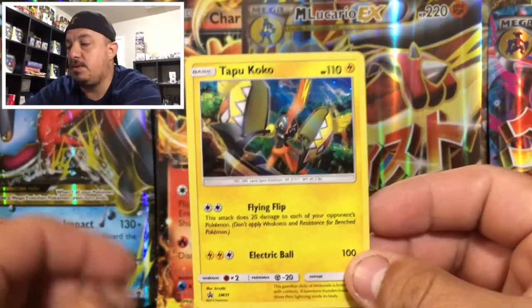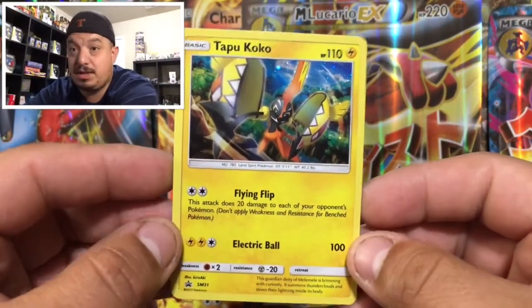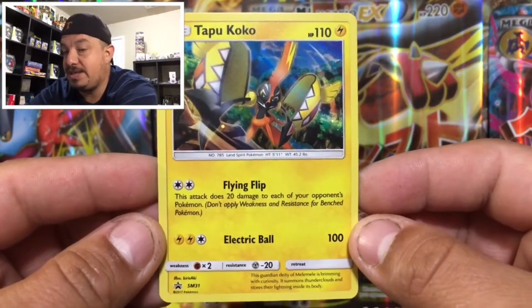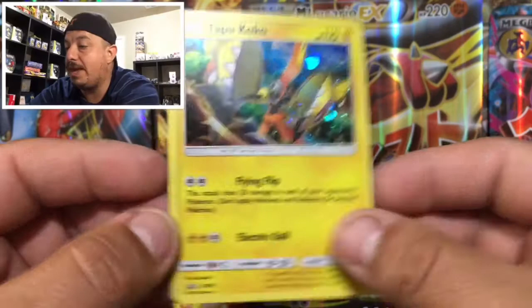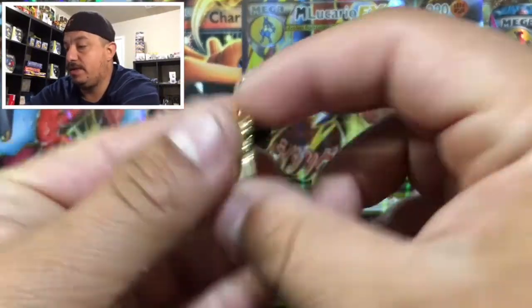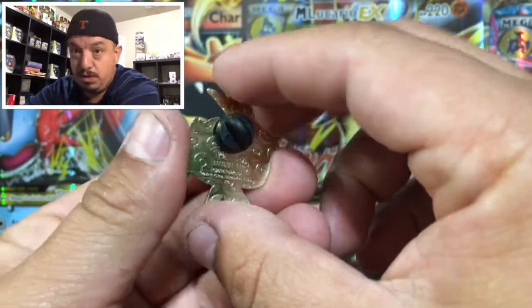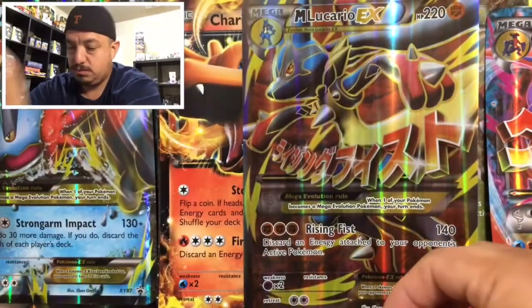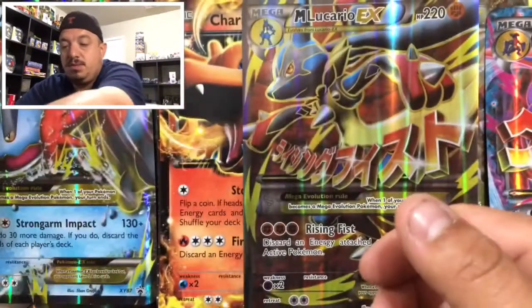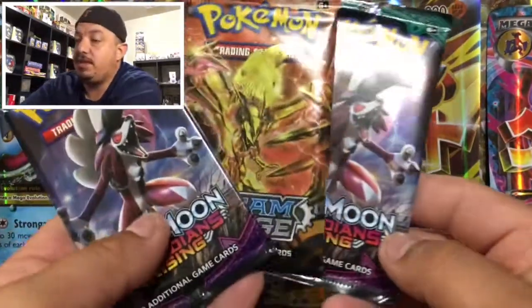Alright guys, here we go. Let's get started with this Tapu Koko pin collection box. Here is the promo card — Tapu Koko SM31 — right there from the pin collection box. Of course we're gonna have a Tapu Koko pin right there, very cool, Pokemon official as always. We're gonna leave that one right there. We have a TCG code card for the actual box — we're gonna give that one away randomly throughout the video.